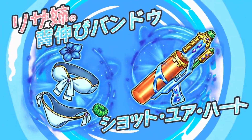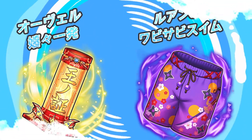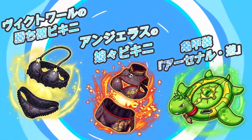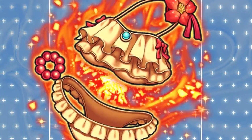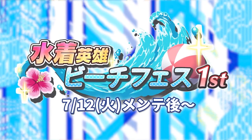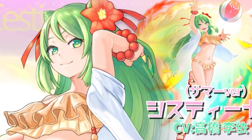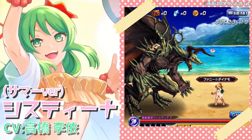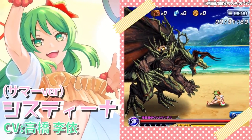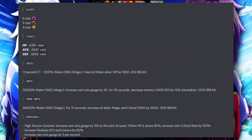At the time, only Summer Sistina was shown off — we only knew about her kit and didn't know about Summer Lisa. Well, ladies and gentlemen, today we know about Lisa's kit, and it's time for us to examine it and see whether or not it's meta-breaking. Will this character be good or will she kind of just be whatever? Will she be better than her counterpart? Probably not, let's be honest — but we won't know for sure until we take a look. So without further ado, let's jump right into it. This is Summer Lisa.